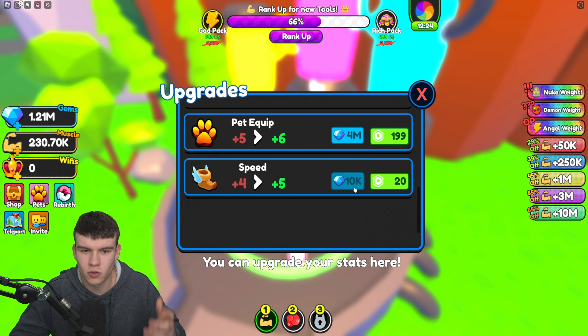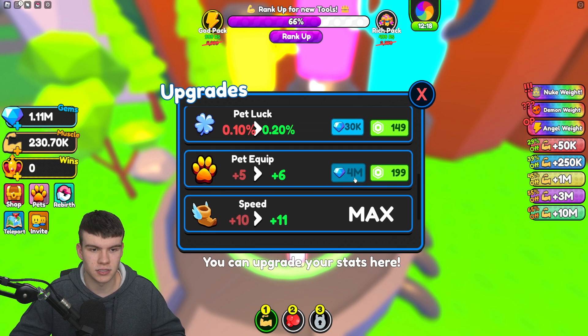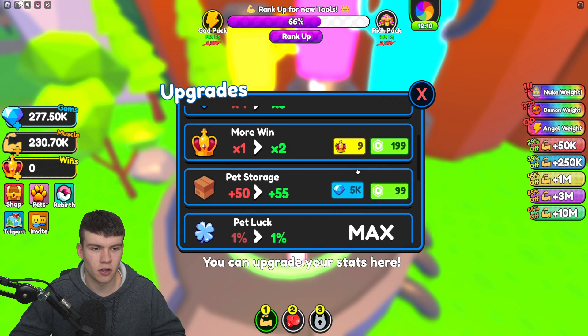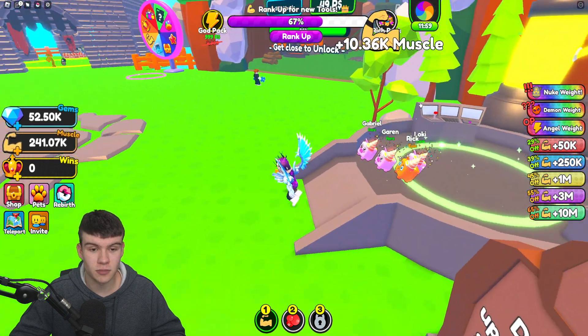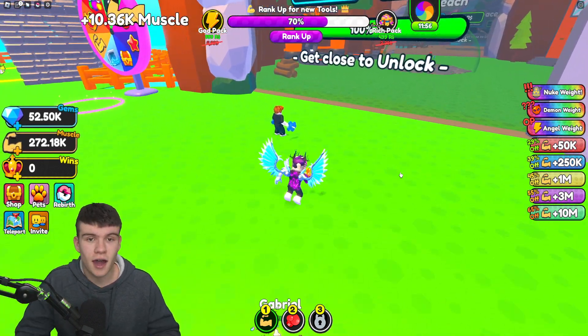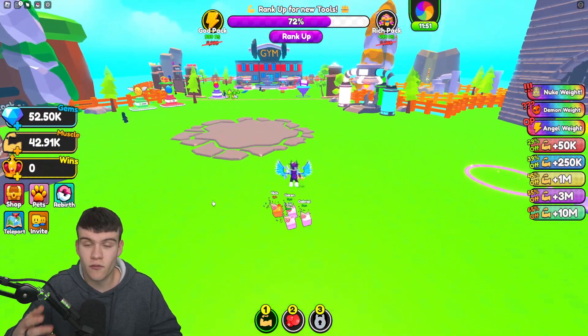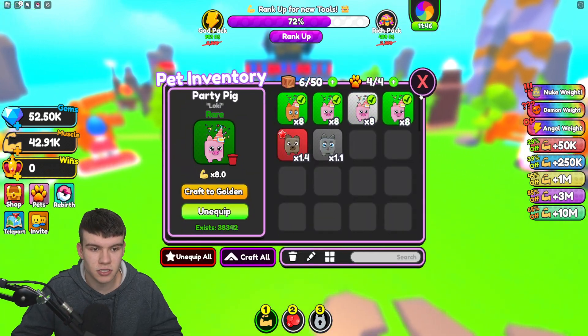Speed will be quite beneficial — it's always nice to go a little bit faster. Speed is maxed. Pet equip is also maxed so we'll have to save up for that. Let's go ahead and buy pet luck — we might even be able to max this one out. That's max. Pet storage — we are running a bit short on gems but we managed to max it out. We've been pretty successful and we are getting so much muscle right now.